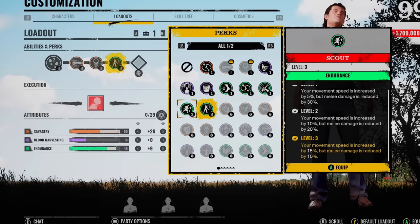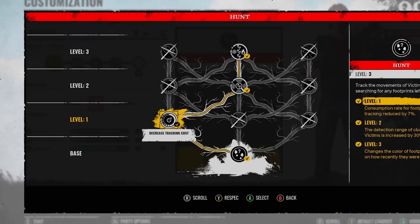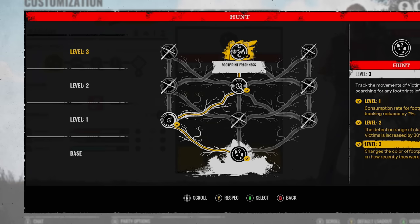Because I want the max possible damage you can do. You could go Fired Up maybe, but out of all the games I was playing, Unrelenting seemed to benefit me the most. For the abilities, we've got decreased tracking cost, increased clue range, and lastly footprint freshness.